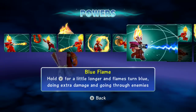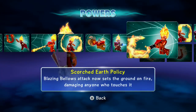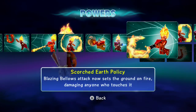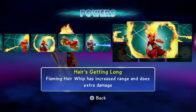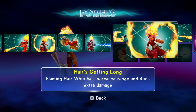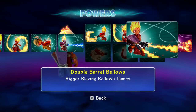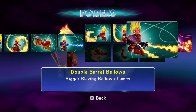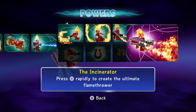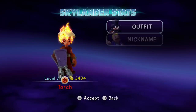Blue Flame — hold Y a little longer and flames turn blue, doing extra damage and going through enemies. Now we've got her Forged in Flames path — the top one. Scorched Earth Policy — Blazing Bellows now sets the ground on fire, damaging anyone who touches it. Hair's Getting Long — Flaming Hair Whip has increased range and does extra damage. Double Barrel Bellows — bigger Blazing Bellows flames and she gets two. Incinerator Soul Jam — press Y rapidly to create the ultimate flamethrower.